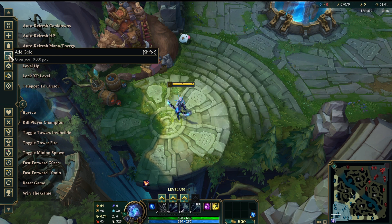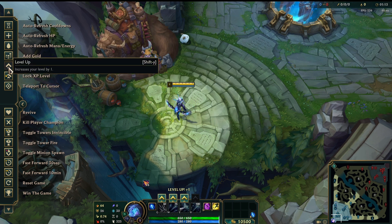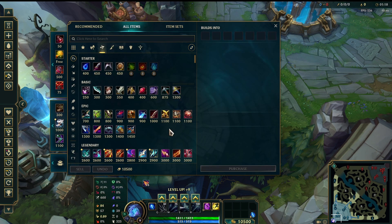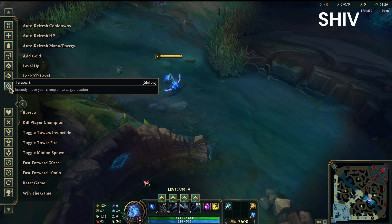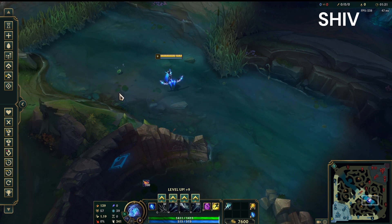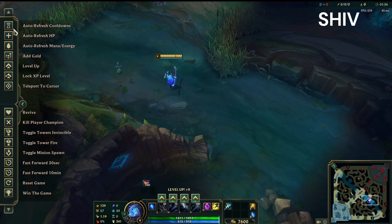Let's go ahead and add enough gold to buy an item. When would an ADC typically get their first item in a competitive game consistently? Probably around level 8 to 9, so we're just going to level up to 9 and buy a Static Shiv. We're going to do some damage testing — a series of 1 auto, 3 autos, and then 9 autos. I do the multiples of 3 because that's where the Kraken procs come in, so that's where the biggest difference will be observed.